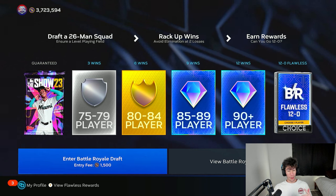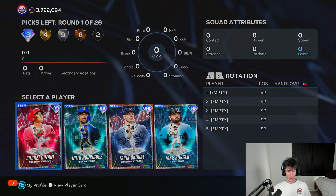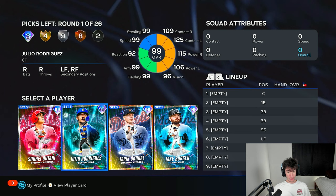We got the new battle royale program yesterday, so I want to try some of the new program cards. Hopefully we see one of the flawless cards in this first round, and then try to start off undefeated with the team — start earning some progress. Jayra is going for a million stubs right now.